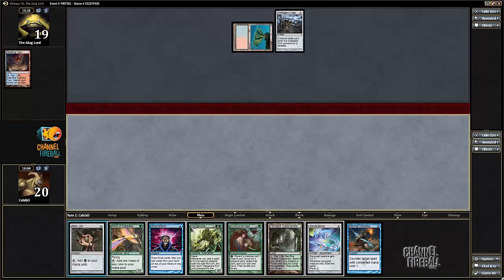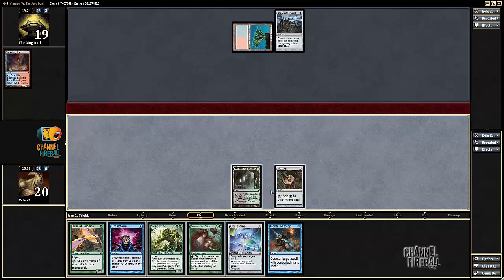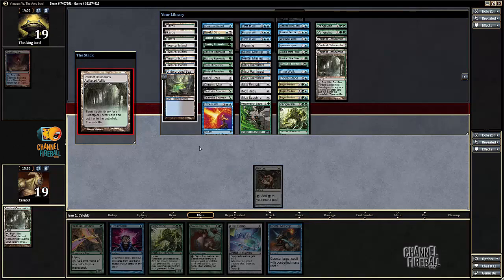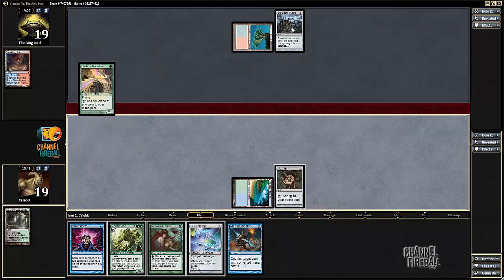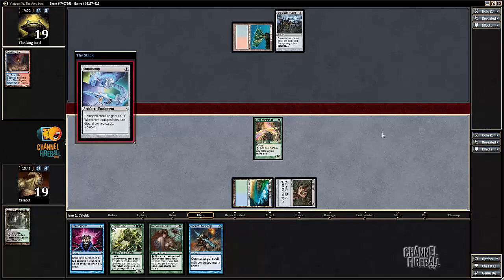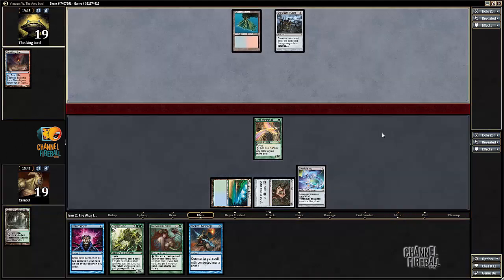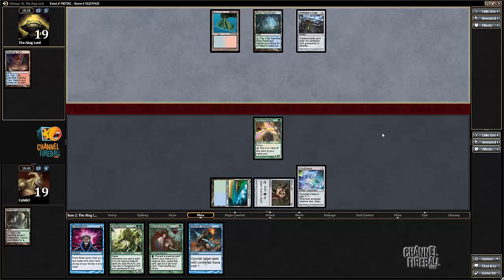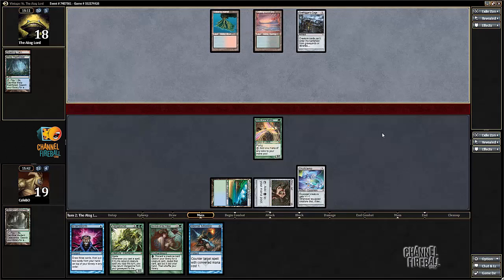Naturally. This is good — I get to show you guys how to beat a Grafdigger's Cage with this deck. It takes a little bit of finicking, but it's not actually that hard. That's not to say Grafdigger's Cage isn't good against me — it's not like a death knell or anything. Basically, we're just gonna chain some Basking Rootwallas together and then Skullclamp them. Then just play some fair magic after we draw a pile of cards.